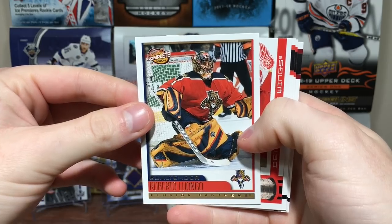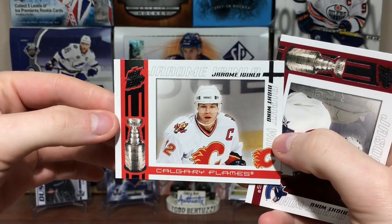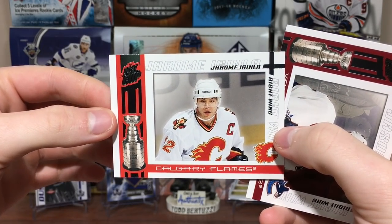Roberto Luongo — somebody that never got a ring. Chris Drury. Peter Bondra — another great player that didn't get a ring. Jerome Iginla.